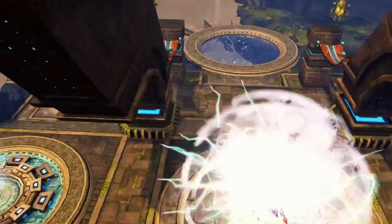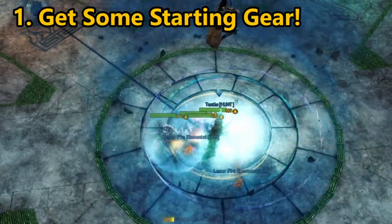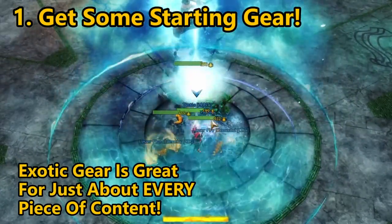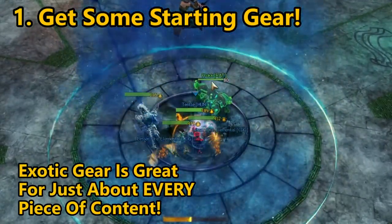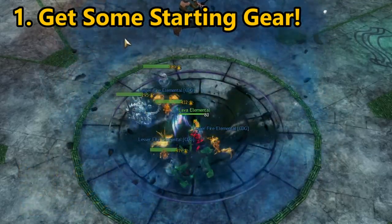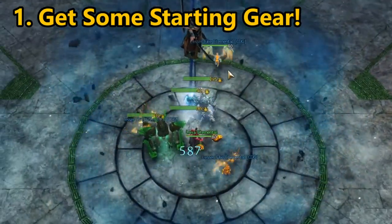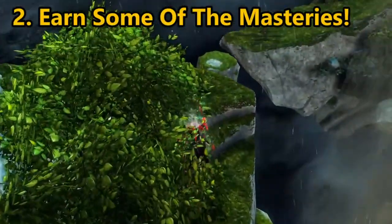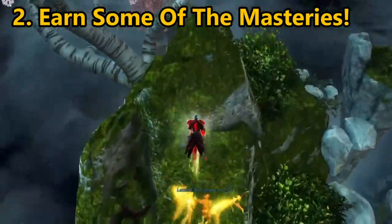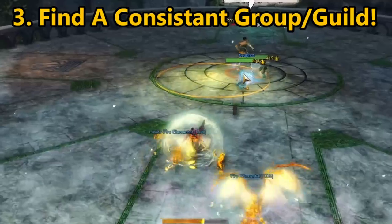To get started in fractals, first get a few pieces of exotic gear. Exotic gear is just under ascended and legendary in stat value and should be more than enough to enter this game mode. You will get some ascended accessories early on which you can use for agony infusions to help you progress into the mid tiers before getting ascended armor and weapons. Second, I recommend earning a few if not all of the masteries for the fractal mastery tracks — it simplifies everything.